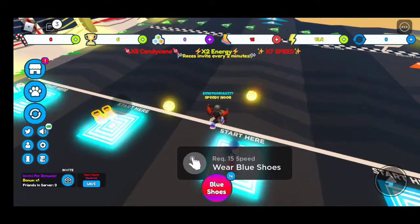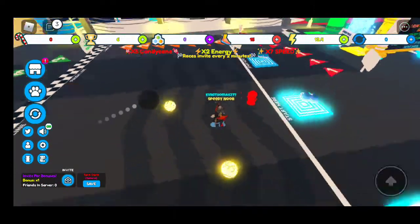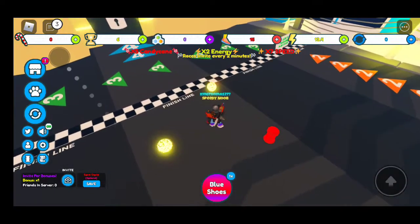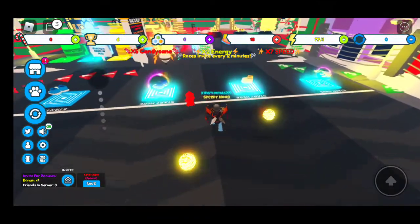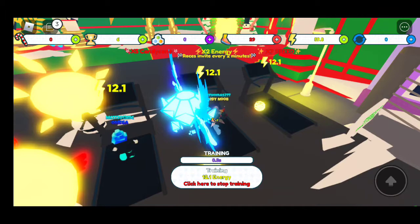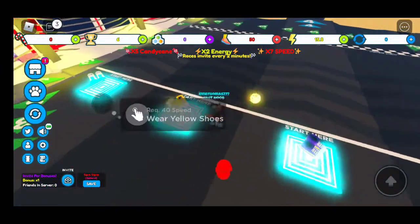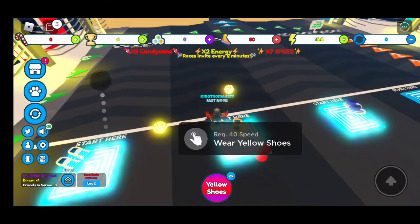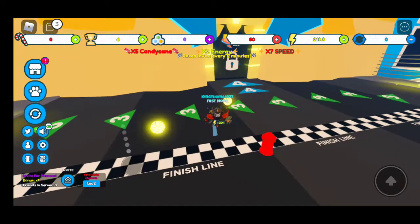I'll equip them. So 15 speed - I can wear the blue shoes now. And now if I do that, I have 77 energy, which is more energy. I'll just use this one - it's actually 7,790. So 22 energy to increase my speed further. However I have now got 50, which means I can wear the next ones. This should give me a lot more energy when I do it. I've got 204 extra for that crossing.